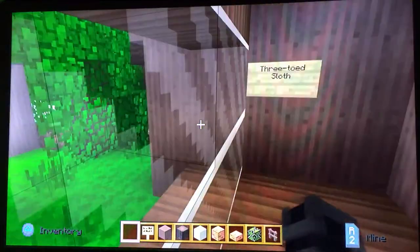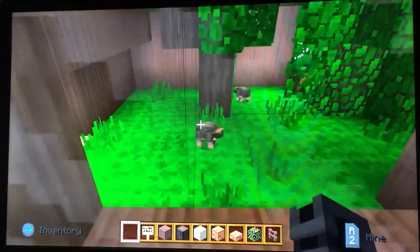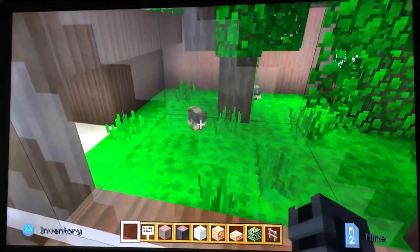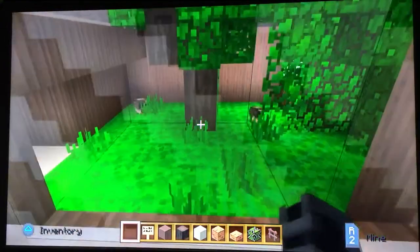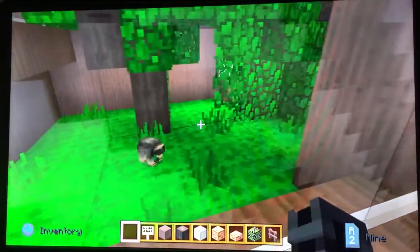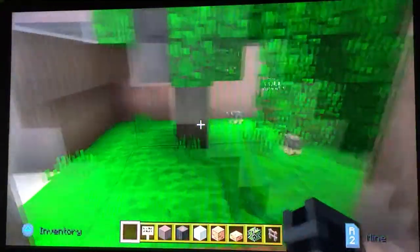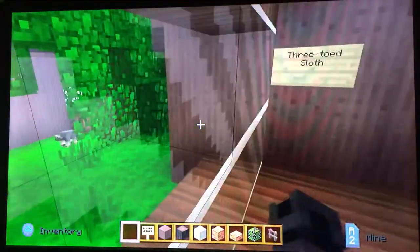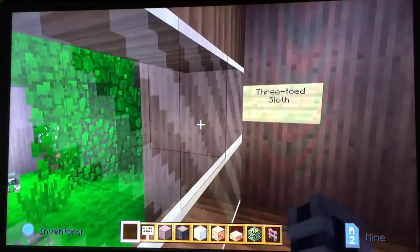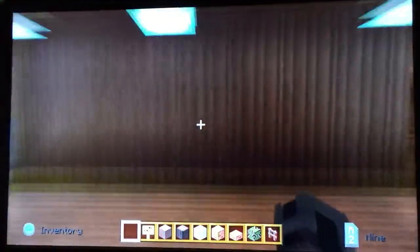There's a few sloths in there for sure. Three-toed sloths — this is their exhibit. This is the second largest animal in this building, and there are only two mammals in this whole building. You can view the sloths from two different locations.